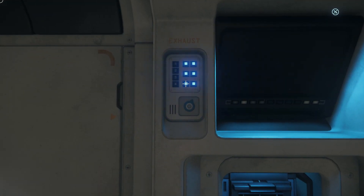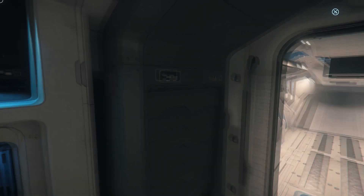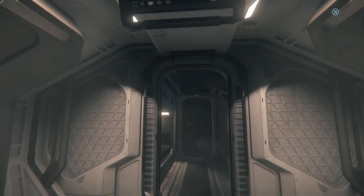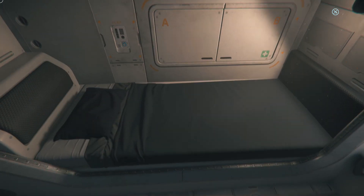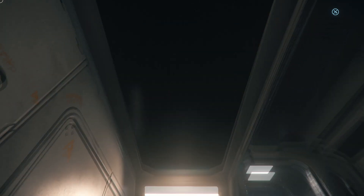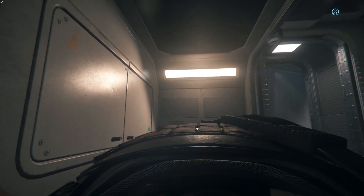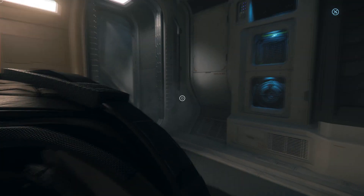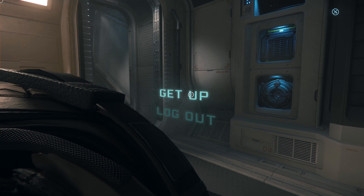Exhaust. Can I actually do anything? Is that a screen? Okay, we got a bed. Lie down. Does this mean I can log out here or not? I guess not. Carry equipment. Can I log out? Doesn't give me the option. Oh, log out. There we go.